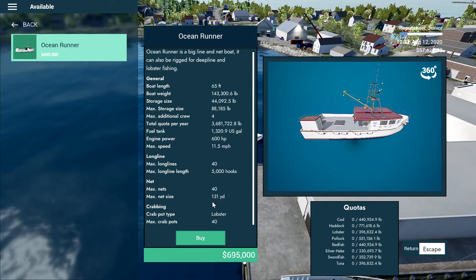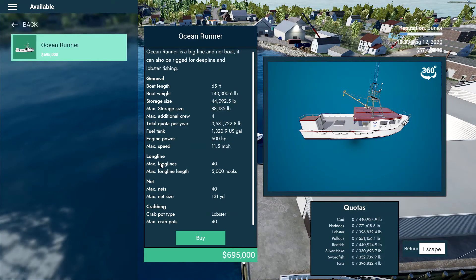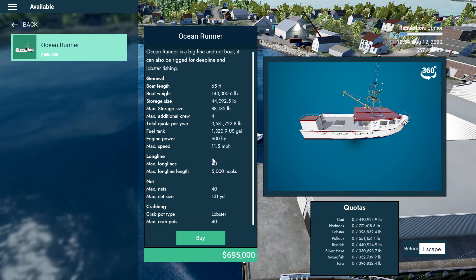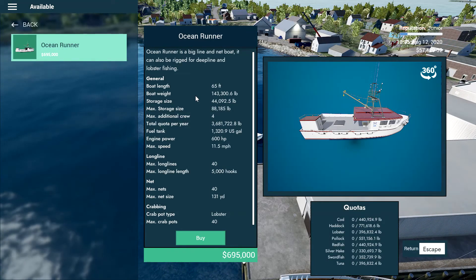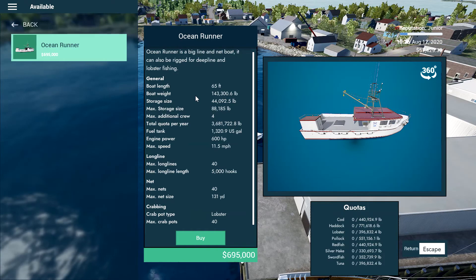I like how it says 'crab pot' rather than lobster when talking about lobster fishing. Max 40 long lines with 5,000 hooked lines — that's 500 meters — which is a decent length. I think I'll go for the Lenore since it's about $400,000 cheaper if I remember correctly, and it can do pretty much the same stuff but scaled down.